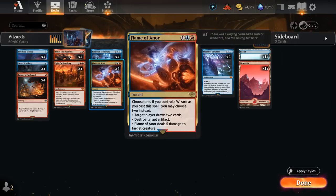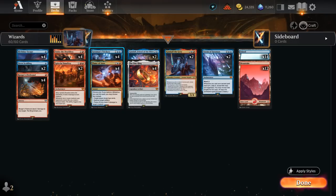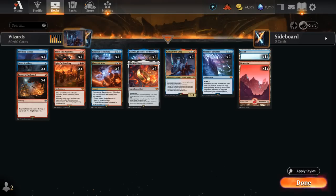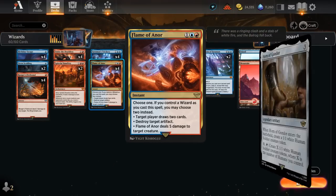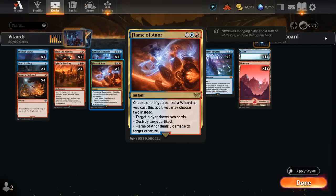Another reason to play all these wizards is Flame of Anor — a three-mana instant that can deal five damage to a creature, draw two, or destroy an artifact. That last mode is very useful against the Horn of Gondor, which can otherwise make an army of 1/1 tokens. If we control a wizard we get to choose two of the three modes instead, so we can kill a creature and draw two cards.